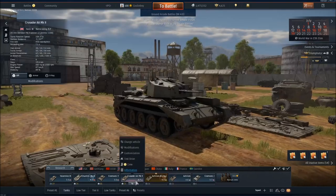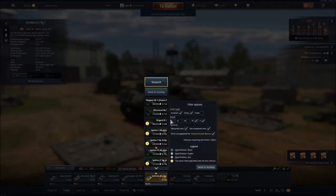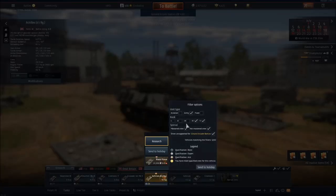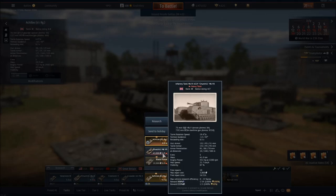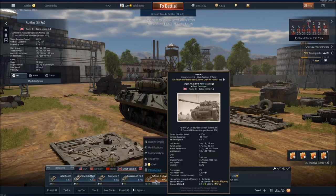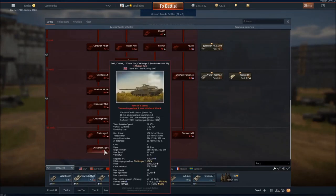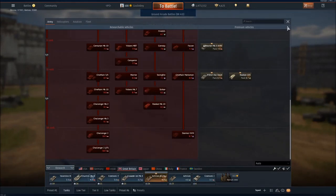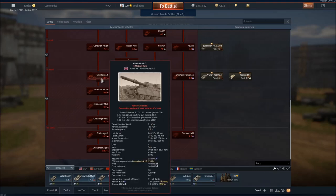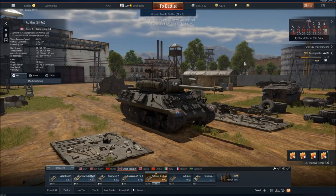What I mean by that is you don't want to take, say, this Crusader AA Mark II and put it on all of these crews — that would be a tremendous waste of Silver Lions. For example, if I want to train the Churchill Mark 7, that's 43,000 Silver Lions. Go throughout the line and it will cost that much to train on each crew. Pick one crew for that vehicle. As you go further up, the Challenger 2F is 300,000 Silver Lions, and even a Chieftain Mark III is still 140,000 Silver Lions — it all adds up.